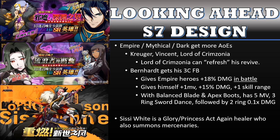In addition, Bernhard is getting his 3C faction buff. It's a faction buff that gives all Empire heroes +18% damage delve increase when entering combat. When he activates his faction buff, he also gives himself +1 mobility, +15% damage, and +1 skill range. So for example, if you run Bernhard with Balanced Blade and Apex Boots, he ends up with 5 movements, a 3-ring sword dance, followed by a 2-ring 0.1x damage AOE strike. It doesn't have to be Apex Boots — it can also be Divine Boots, which provides defense instead of attack.